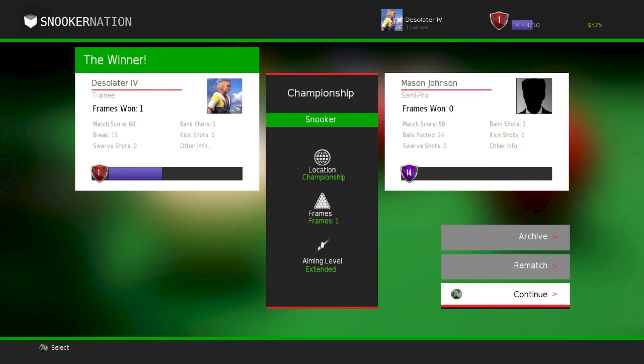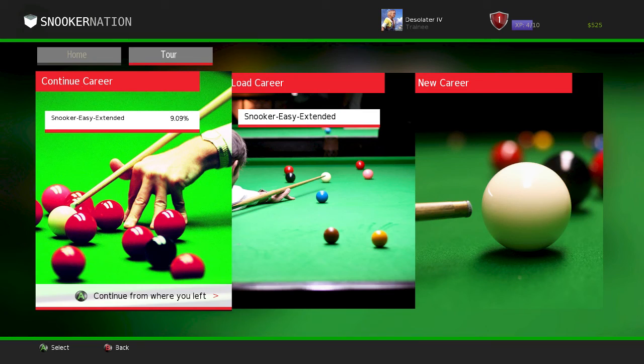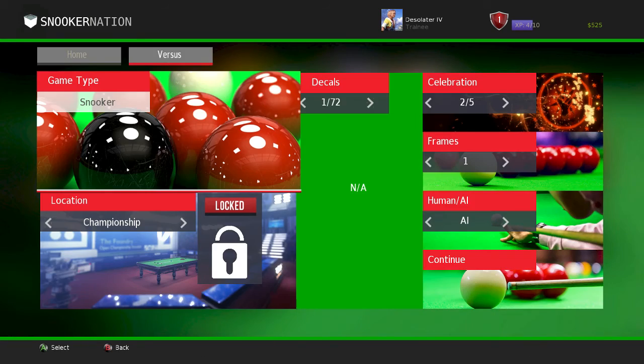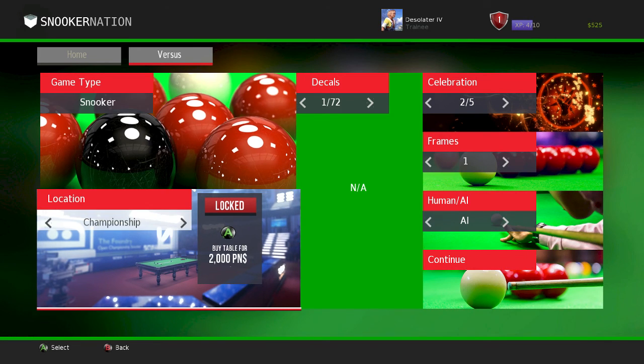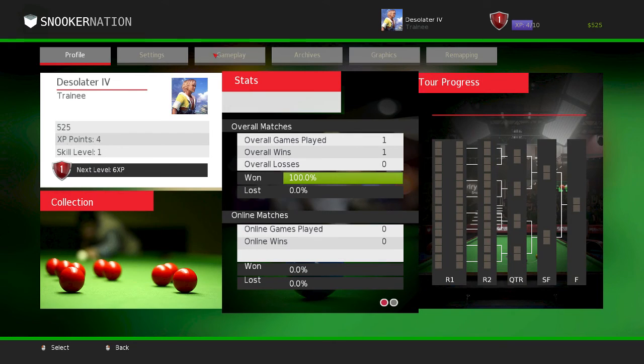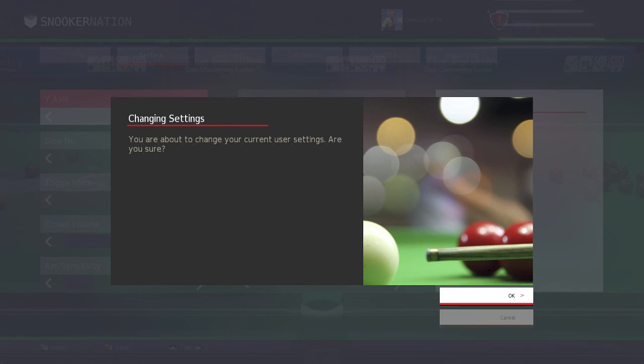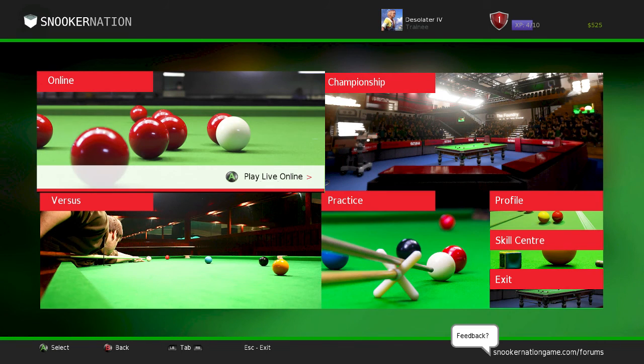You just keep playing, going through the qualifier, round one, round two, and then the finals. It says you win money if you win the championship, and with that money you can buy more tables, decals, celebrations, and frames. There's a music bug here — it went really loud suddenly. Anyway, that was Snooker Nation Championship. If you enjoyed what you saw, check it out on Steam in early access — I had a good time with it even though it was my first time ever playing snooker. I'll leave a link in the description below.